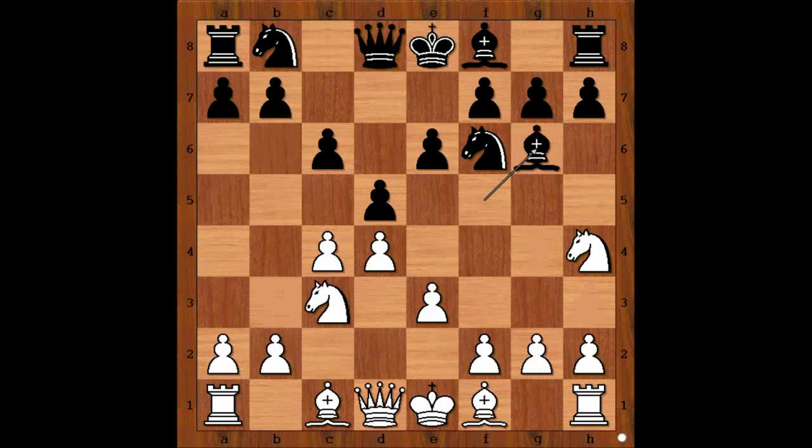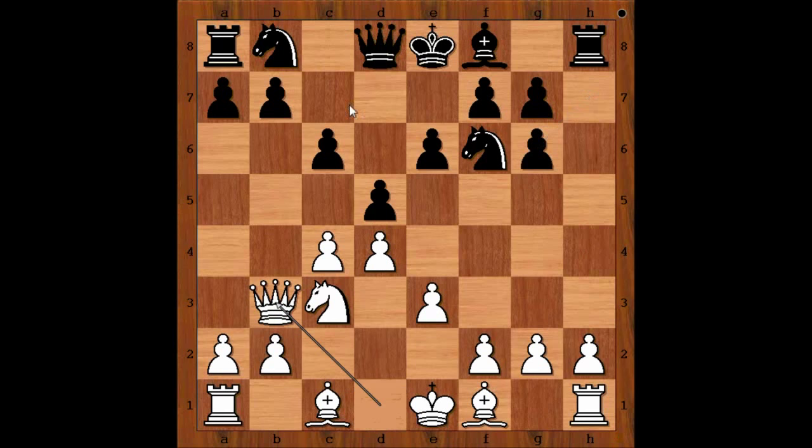In our game we have bishop to g6. Knight takes bishop. h takes on g6. Queen to b3, attacking the pawn on b7. Queen to c7 defending, and note that the black queen and black rook are connecting on h2. Maria played g3. h3 is also played in this position — it's a matter of taste.